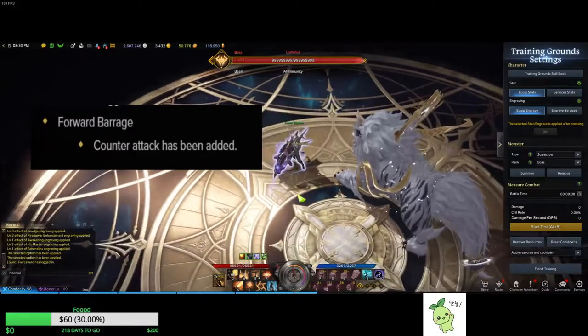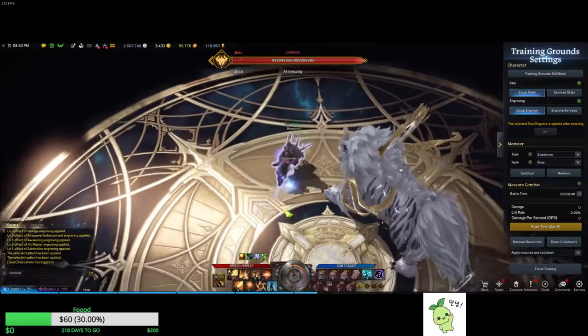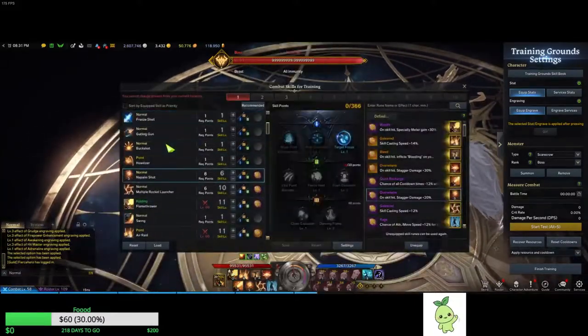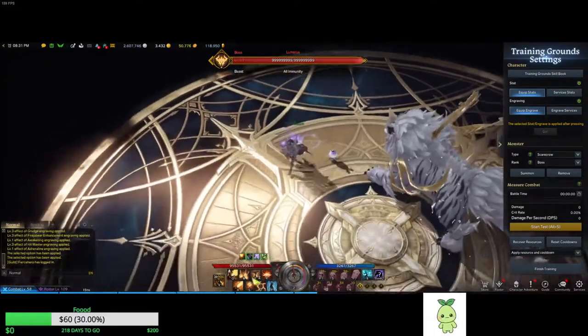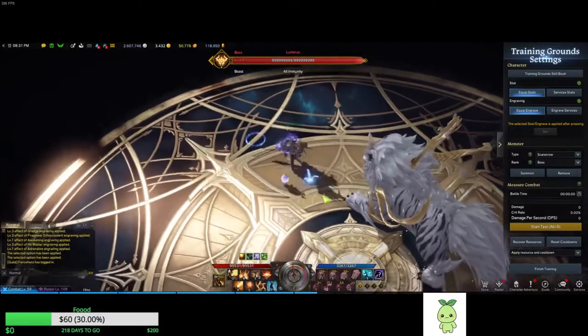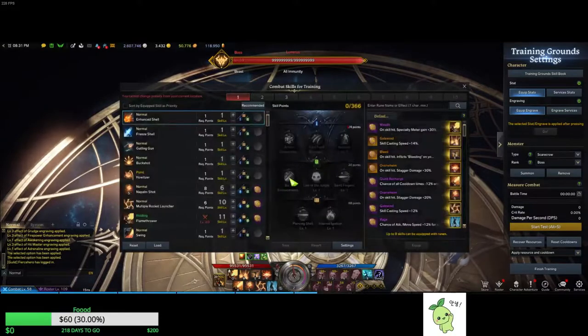Then you got your Napalm and Forward Barrage for Counter. If you guys didn't know about the new patch update, Forward Barrage now has a Counter. So before I was using Enhanced Shell, you can switch it now to Forward Barrage for the second counter. Let's go over the Tripods and Skills that I am using, and Runes.